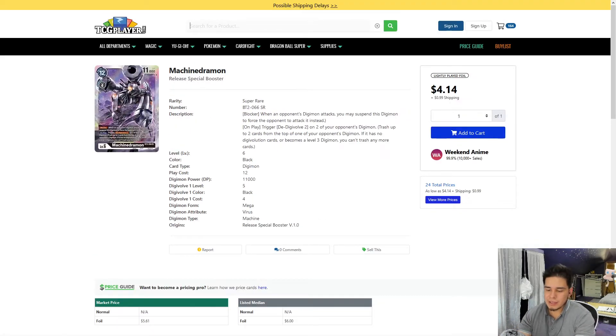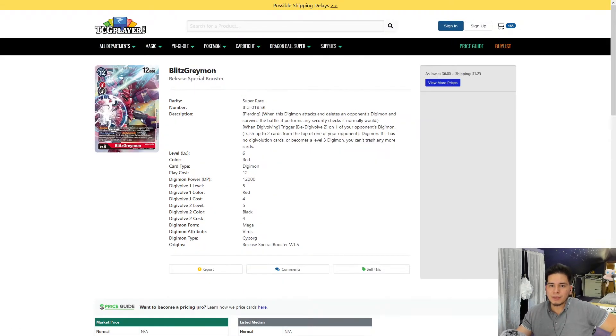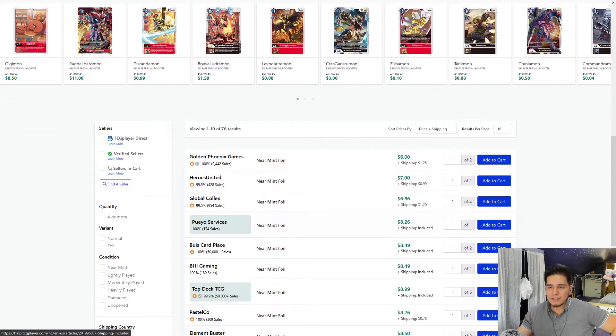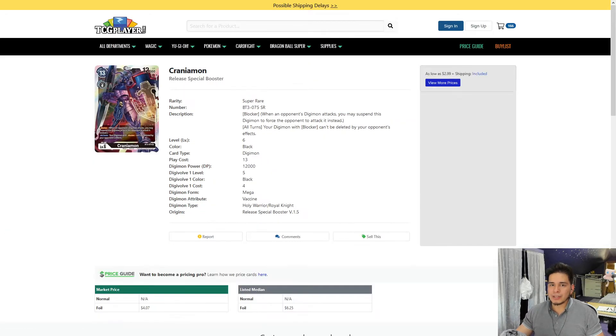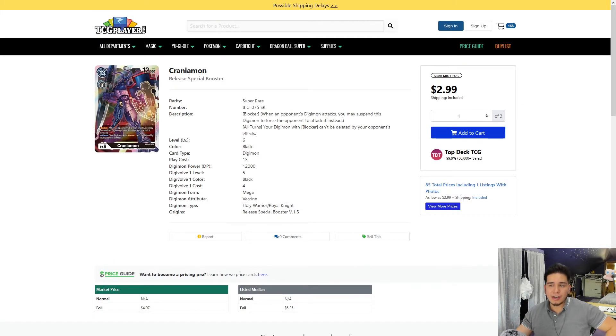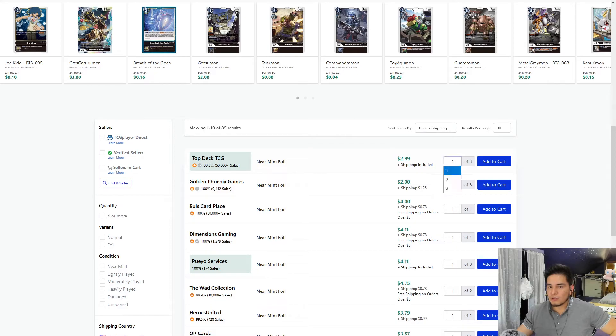The next tech card you can pick up is Blitz Greymon. Blitz Greymon is good because it de-digivolves. You can pick him up for apparently $6 — Boyo Services actually has it for $8.26. The other thing you could play is Craniummon — Craniummon is only $3 right now, very cheap. This is not a Craniummon deck, so we're not going to be picking up four copies, but if you really want some you could pick up like two.